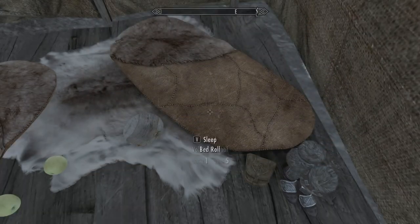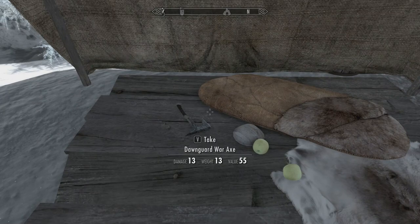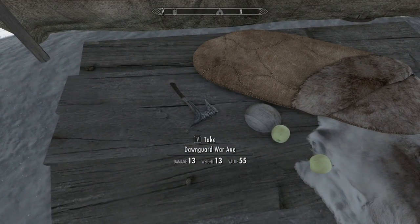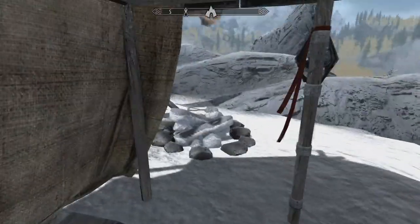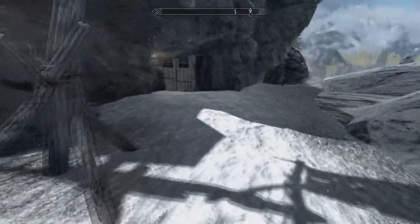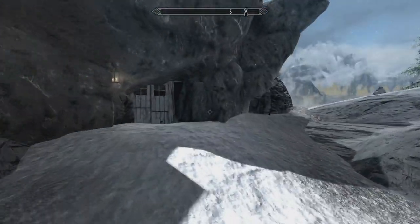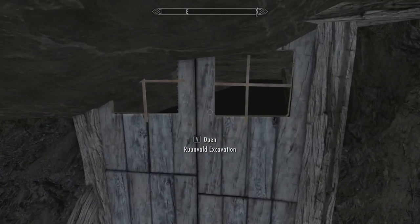Interesting journal. There's also a Dawnguard war axe here — it's gotta be something that maybe belonged to Florentius. Our follower still hasn't made it up. Let's go into the Runevald excavation.